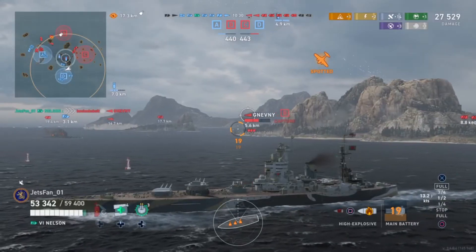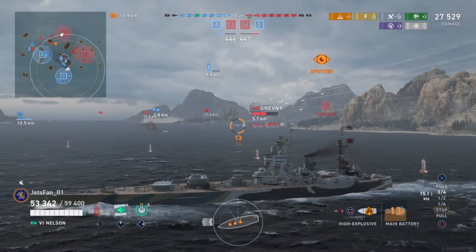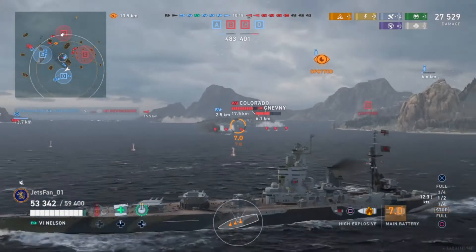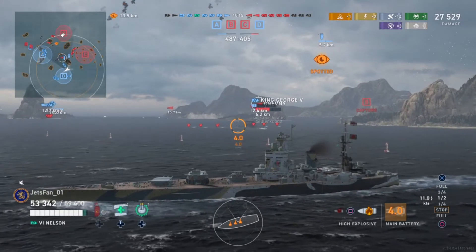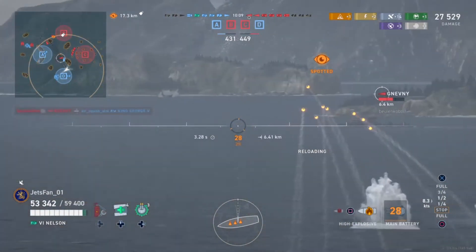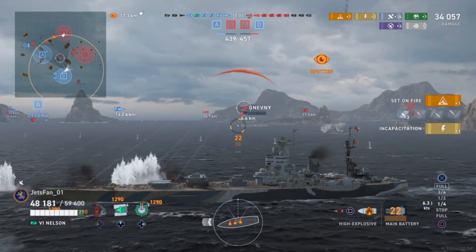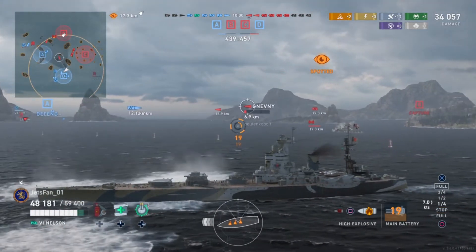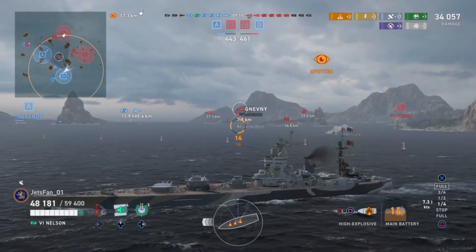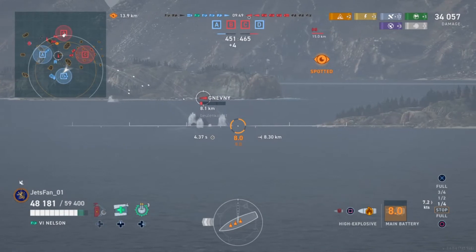A Nevi comes flying around the corner with his suicide torp run set up on our friendly battleship. Good job by whoever shot over my head — I think it was a battleship sending salvos out. When people make these super hyper-aggressive plays, you've got to punish them for it. We basically take almost all of the Nevi's health — fire and incapacitation. Unfortunately, he did take out our friendly battleship with torp damage.